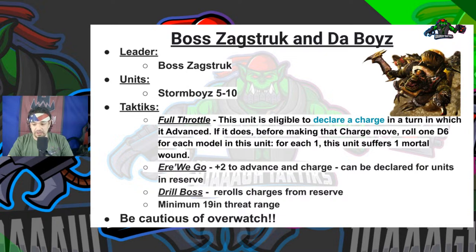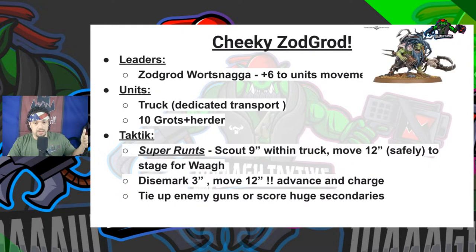Let's move on to the Cheeky Zagrod. Zagrod is always a bit slept on. Leader: Zagrod Wartsnaga. On the Waaagh he gives plus six inches to movement — keep that in mind. The units you need: a Truck — specifically a dedicated transport, which is why the scout capability works with it. You only need a 10-man unit of Grots with the Run Herder, so 11 models, then you stick Zagrod in there — now you've got 12.